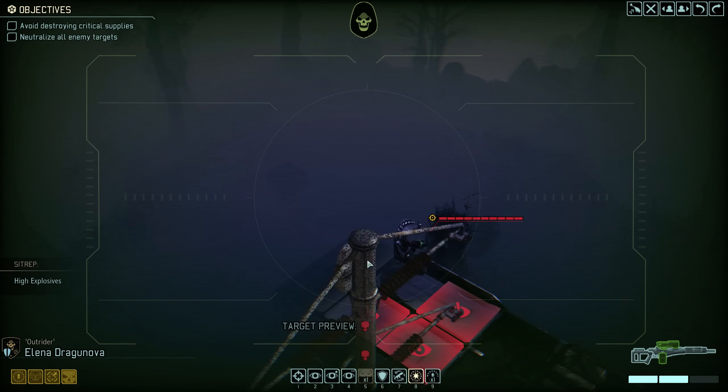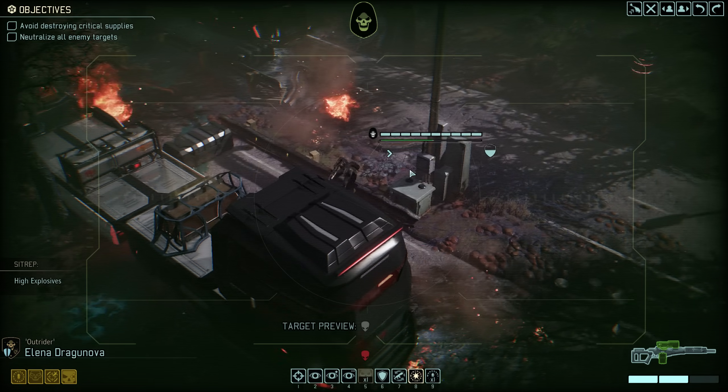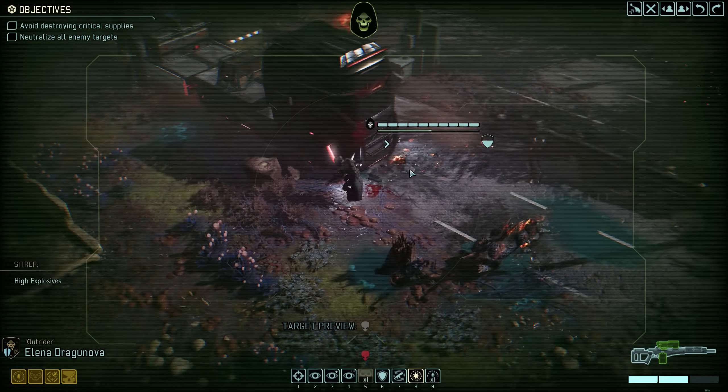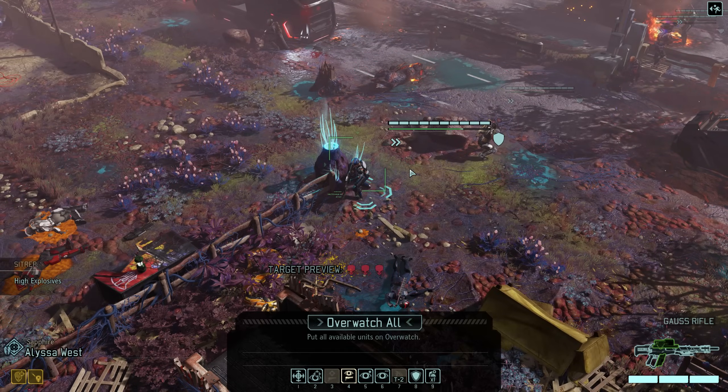Another of Dragonova's scouting trips reveals the fourth enemy group — two Vipers and a Spectre. The Spectre was only visible for a few seconds, but the benefit of recording all of this is that I can review the footage and know exactly what we're dealing with. For now let's focus on the group that is actually moving, and because they are we won't do much — instead we'll just remain patient and on Overwatch.